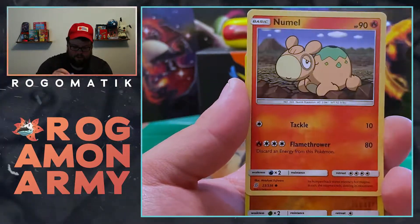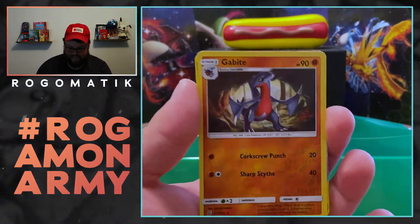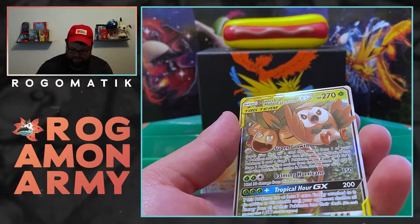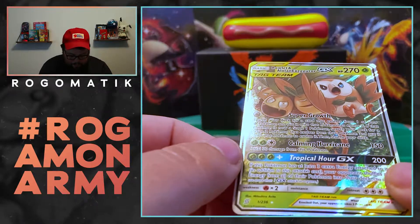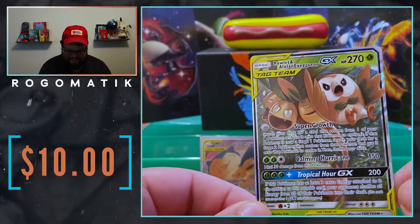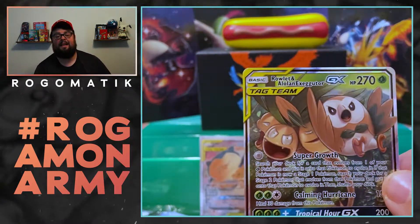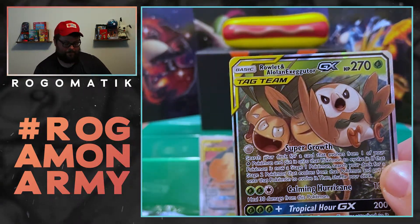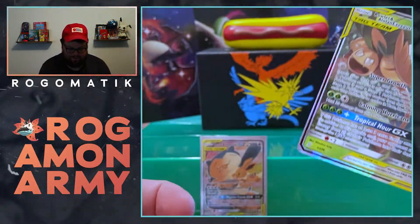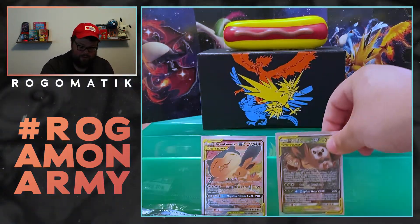We're pulling too many cards and — I don't know if you saw that at the back, but we definitely got a tag team card! Let's go! I think I pulled this one before honestly. This is not a bad card, but I've definitely pulled this one on the channel before. The Rowlet and the Alolan Exeggutor. At least we didn't go 0-for-4. I don't think this card's actually bad — I think this is like a $10 to $12 dollar card.